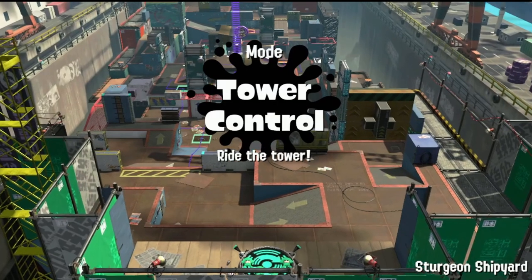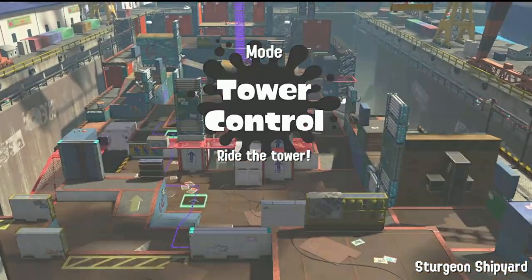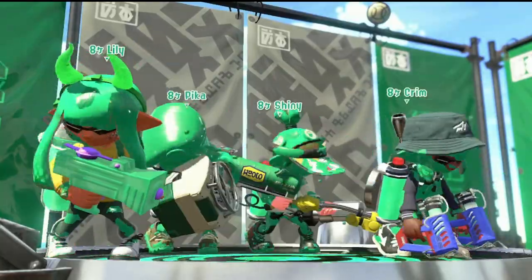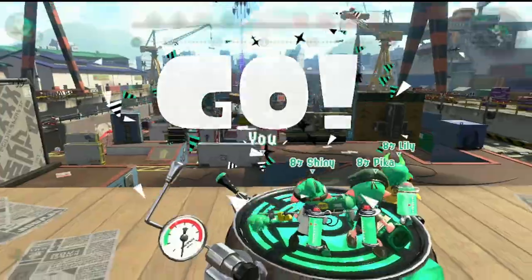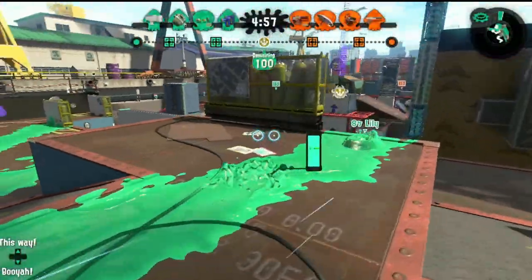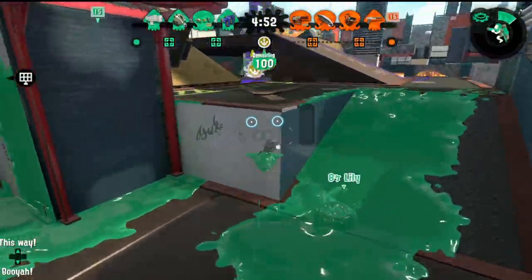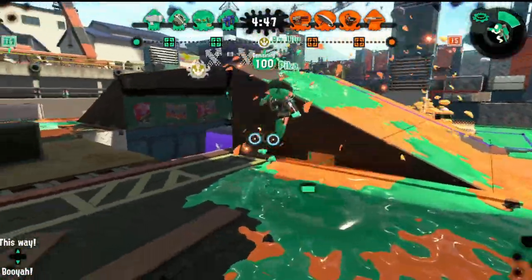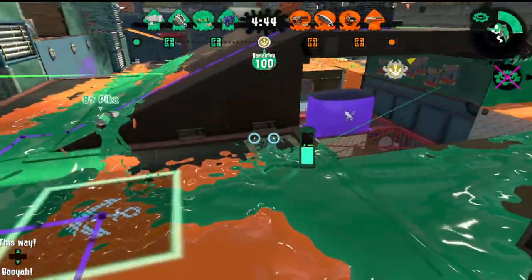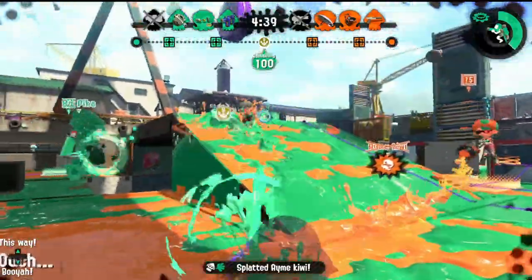What's also going to really determine how good Splatana Stamper is is the special it gets. I'm really interested to see what the devs give it — pretty much any special would be really interesting, but I really want to see stuff like Crab Tank, Reef Slider, Wave Breaker, or Big Bellower 2. If Splatana gets specials that can help it maintain and keep space, I think Splatana Stamper is going to go really hard, and I'm excited to see what they show us in the test fire and in the last few adds as we approach release date.